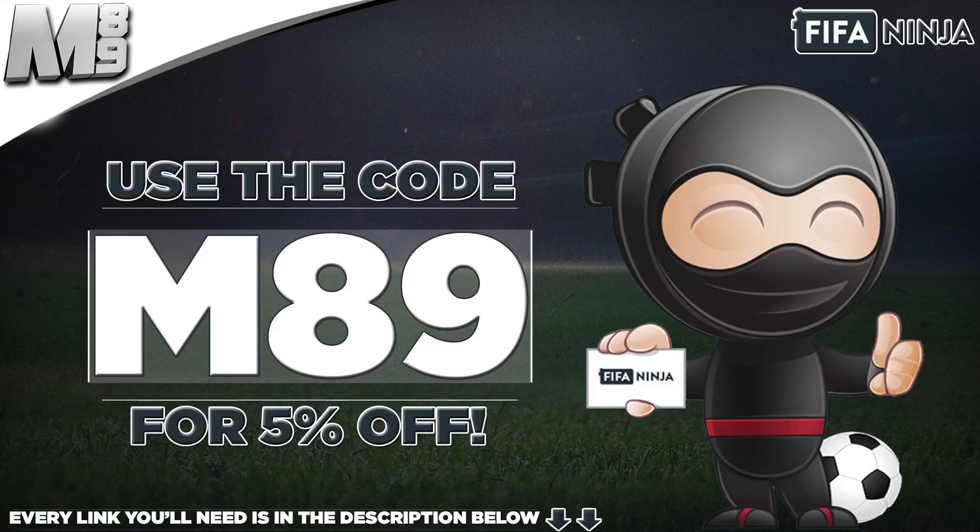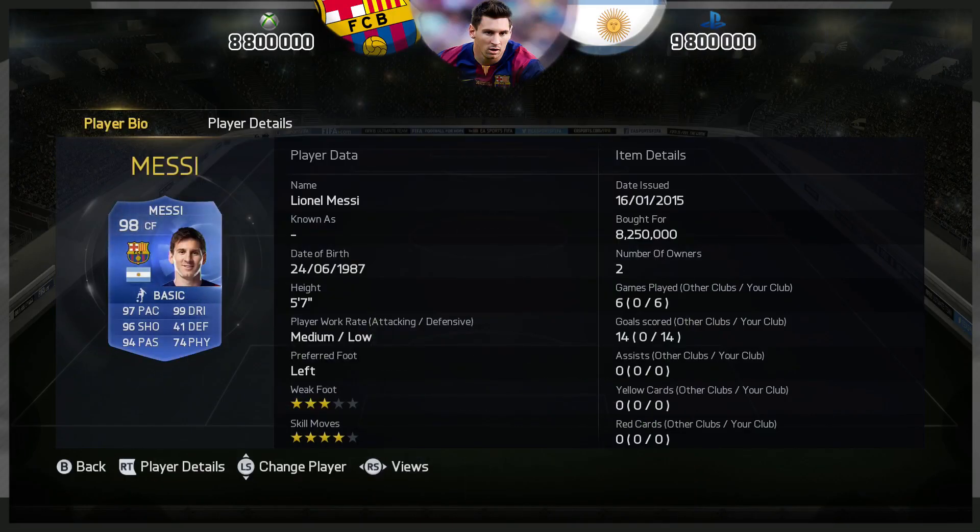If you want some coins to possibly pick him up, head over to fifaninja.com and use code M89 to get yourself 5% off. Every link you will need is in the description below.